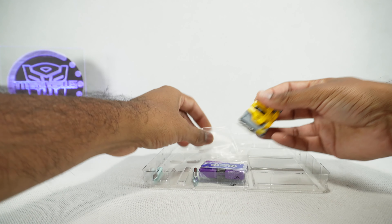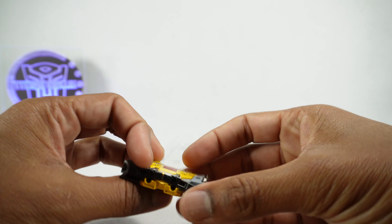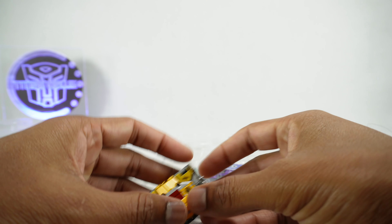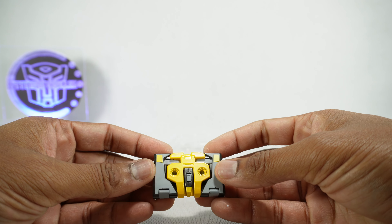We have Buzzsaw or their name Corex — same mold as the Laserbeak we got earlier, so I'll bring that back in for comparison. The color is really nice though: yellow and silver.